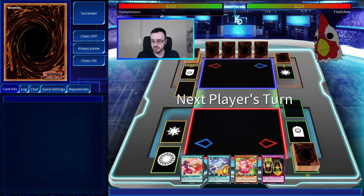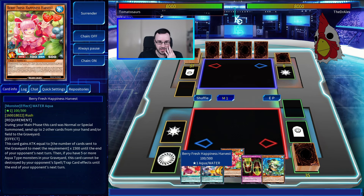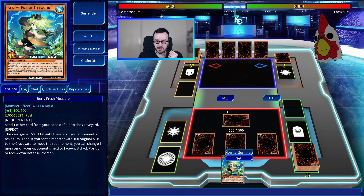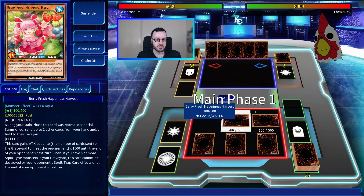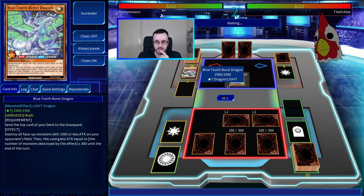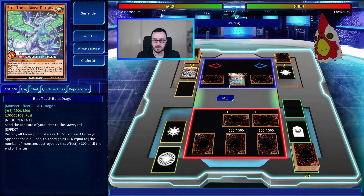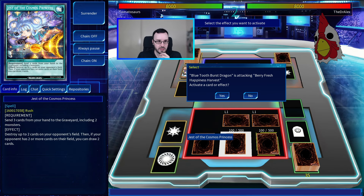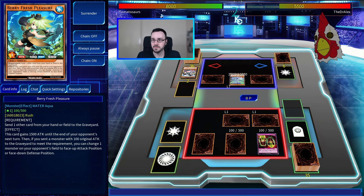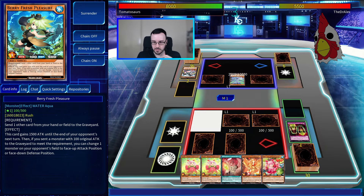All right, I will be going first. Let's see what we can manage here. Unfortunately this hand is actually kind of pants so we are just going to set a bunch of cards and pass. Okay, Bluetooth Burst Dragon — did we actually get any new Bluetooth specific cards? No, there was a new hybrid drive machine off low level. Is there a reason to try and save this card? We will activate Magic Cylinder here — arguably that was a mistake, but we'll see.